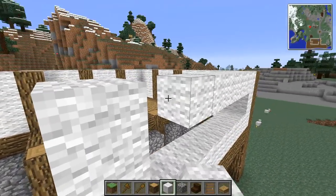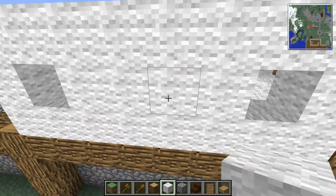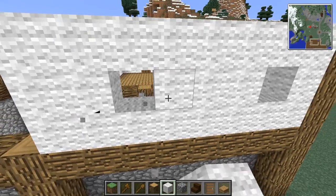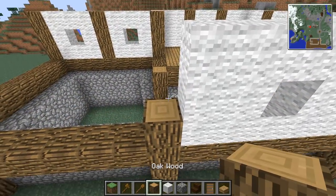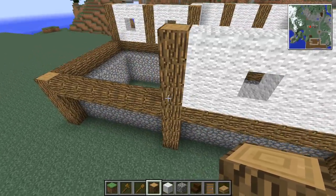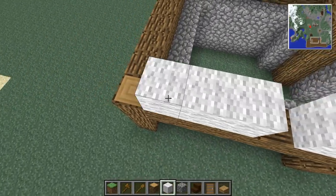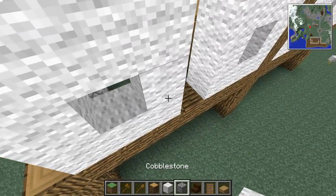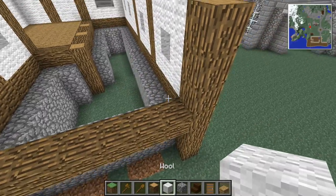I could do one like that, or we could just have one on either side, or we could have two blocks then a window, two blocks then a window, then two blocks — makes the most sense to me. This one we have the same as the back, so we have a window there and a window there, log up the middle.